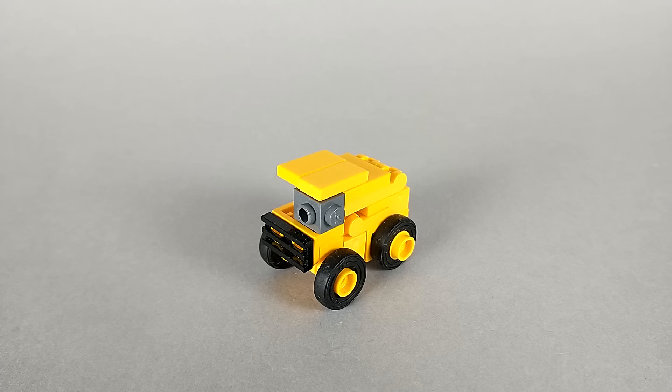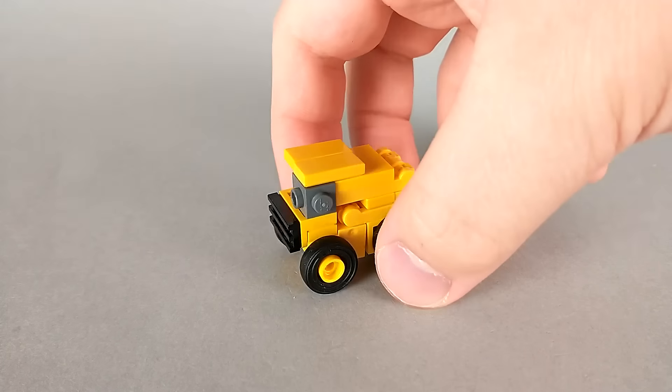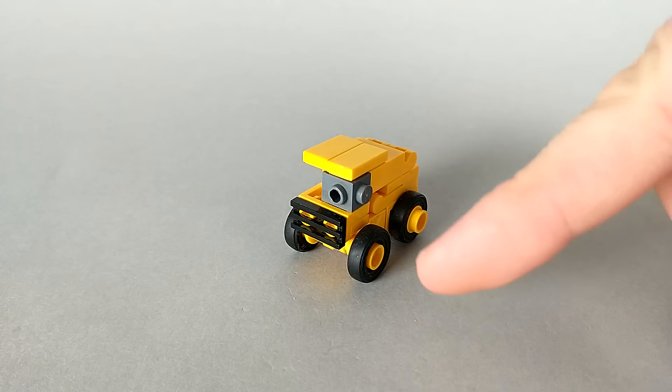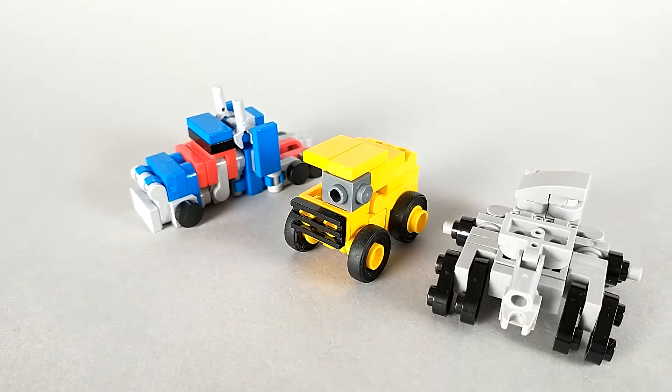Up next we have Payload, who looks pretty similar to how he did last time but is built completely differently. This guy is a whole lot more blocky and simplified than he was last time and has a lot more solid and fun transformation to him. The one unfortunate downgrade is the cab up front has a visible stud on it, which is necessitated by how he transforms. And here he is with Prime and Megatron.